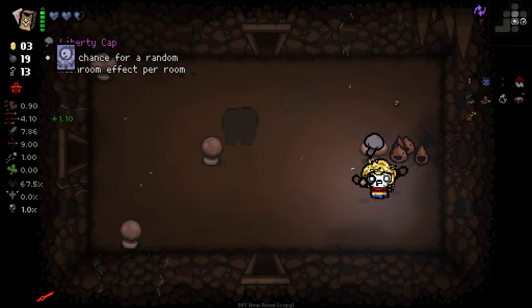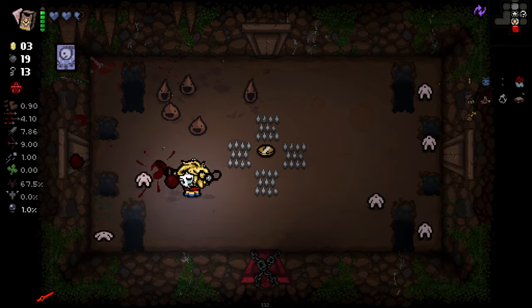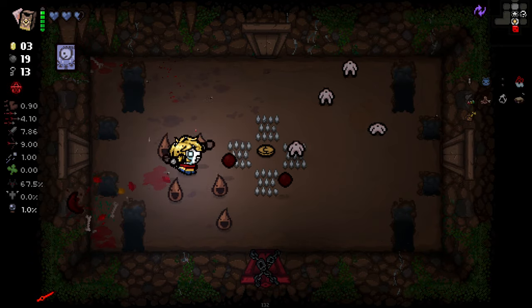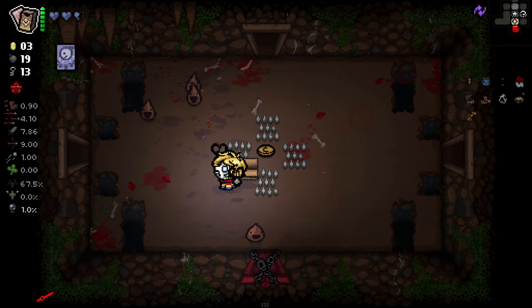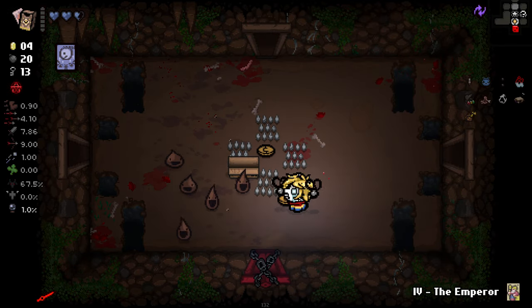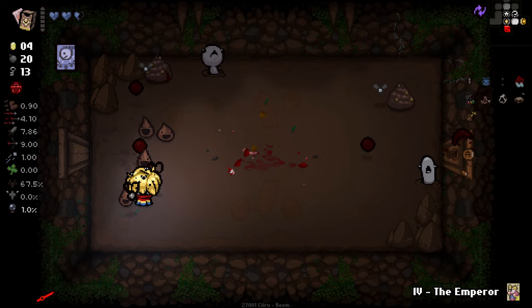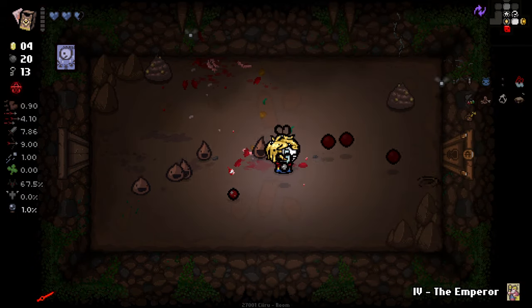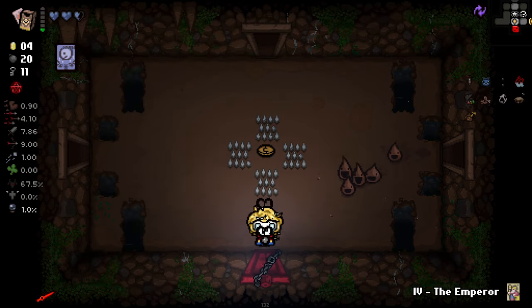We get that fire out, and I think we do have another secret room somewhere on this floor because of that. The moon is a pretty good one to grab. Emperor - I think Emperor gives us two choices of boss items, so we can use that right before the boss if we want to. That's a reasonably good usage of it.